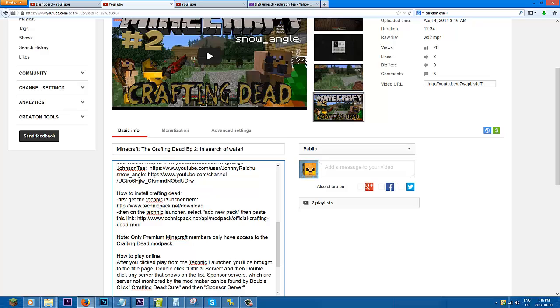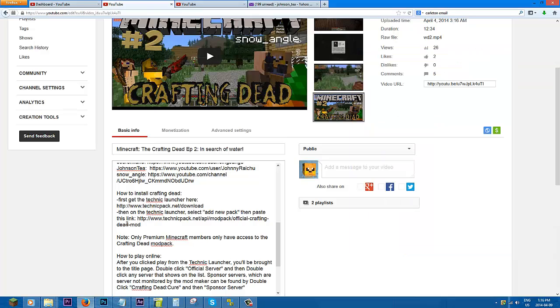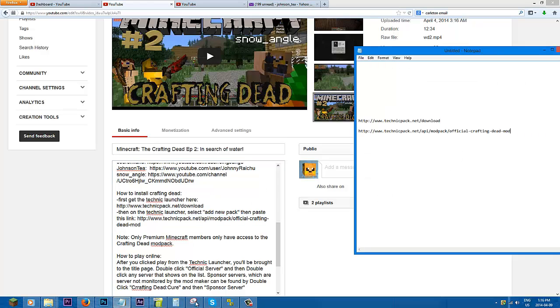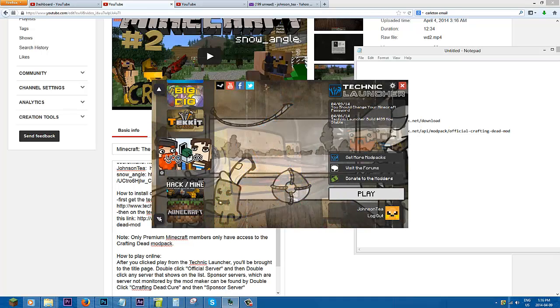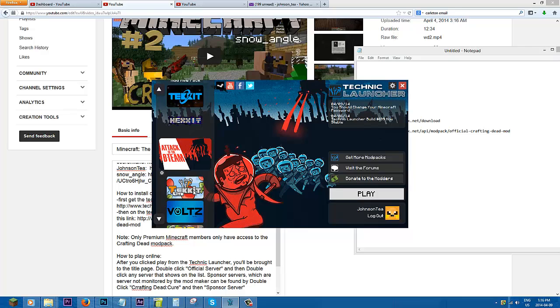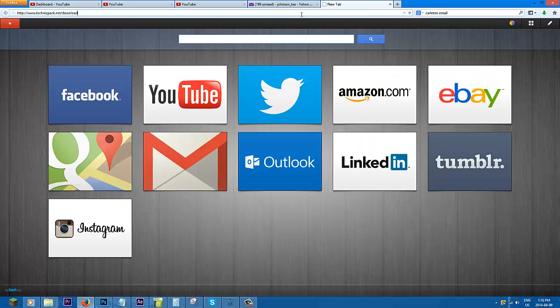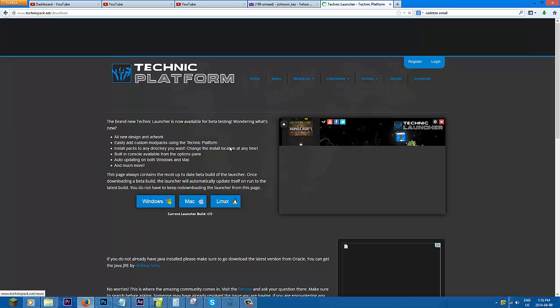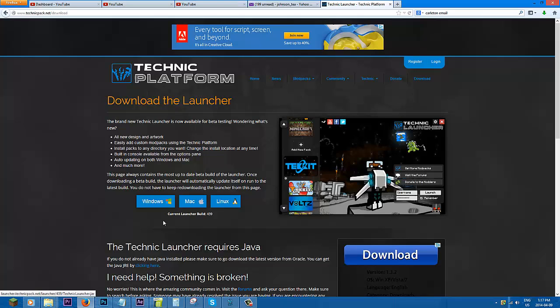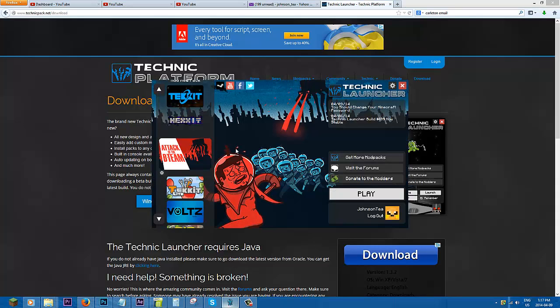In the description of every Crafting Dead video I have, there are steps to download it. So I'm going to copy-paste these two links — you need these two links. First, you need the Technic Pack. Here's the Technic Pack — you can customize which packs to use, and each pack has different types of mods. The first step is to get the Technic Pack using the link in the description below. You can choose between three operating systems: Windows, Mac, and Linux. Click your OS, save it, and run it to get the Technic Pack.